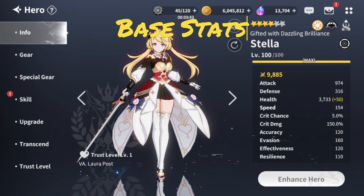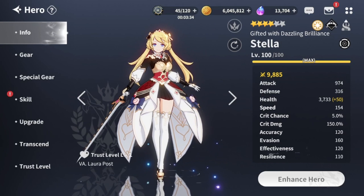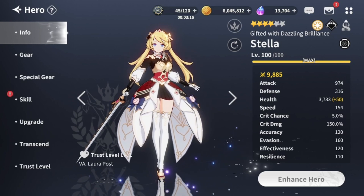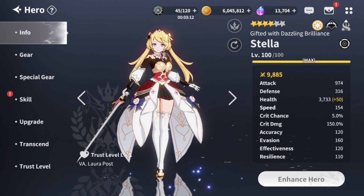If we look at the base stats of Stella, it becomes pretty clear that her biggest selling point is the high speed of 154. Her attack is average, her defense is not high, alt is average, evasion is kinda high, and the rest is not really good. So if you want to build Stella, you definitely want to build her as a cleaver, as someone who goes first turn. For that, you will need as much speed, crit chance, crit damage, and attack as you can get, with speed being the most important stat.